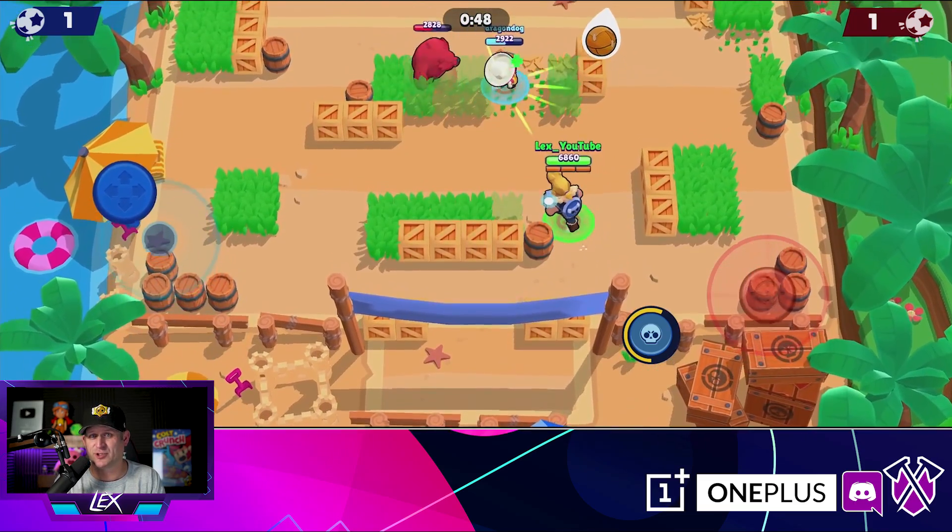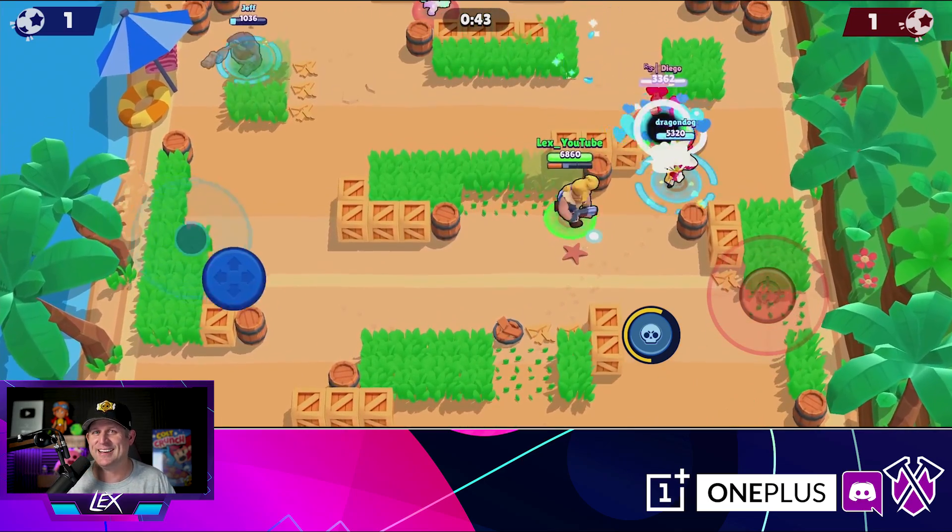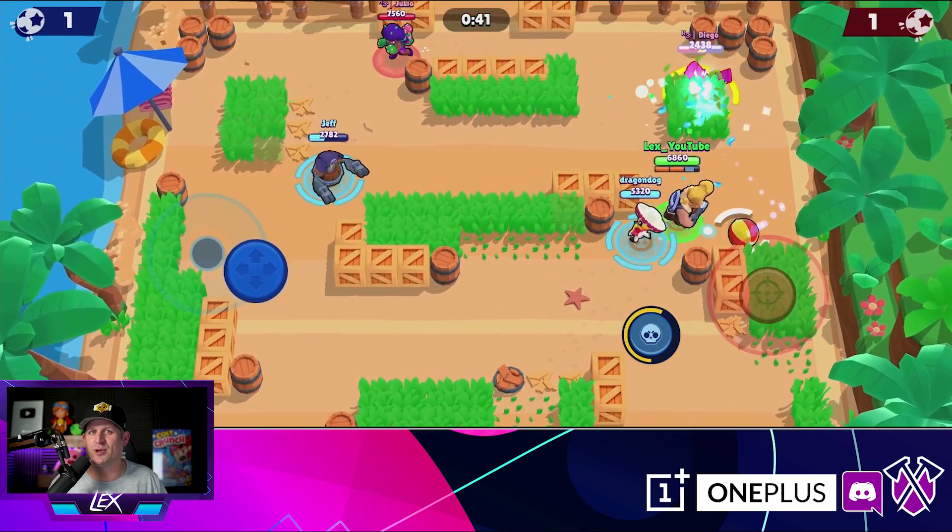Rosa is probably the much safer choice to do this against rather than Crow, because one bad shot and you're done with Crow. But Rosa is really strong against Bull if you have that super.